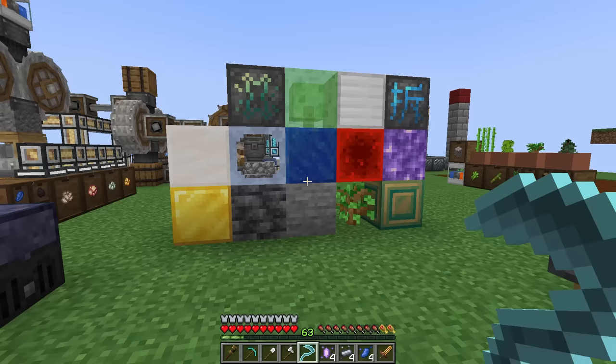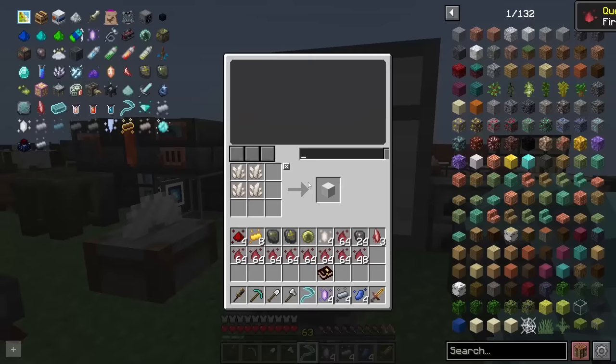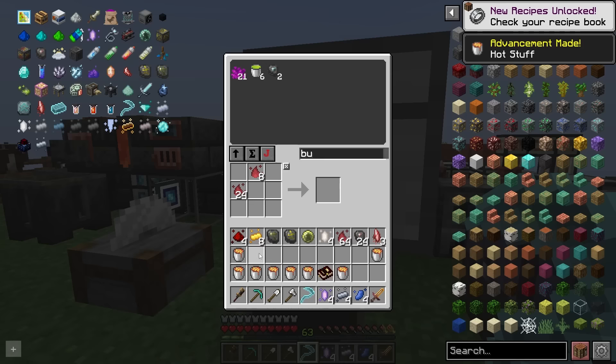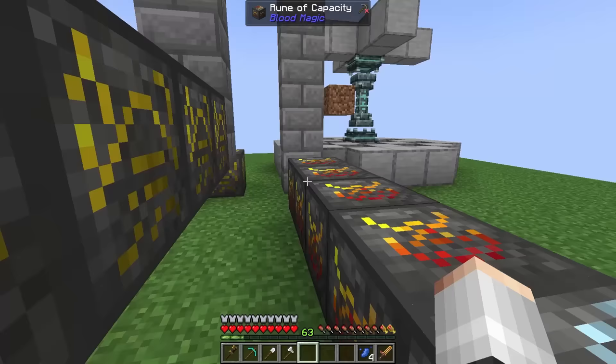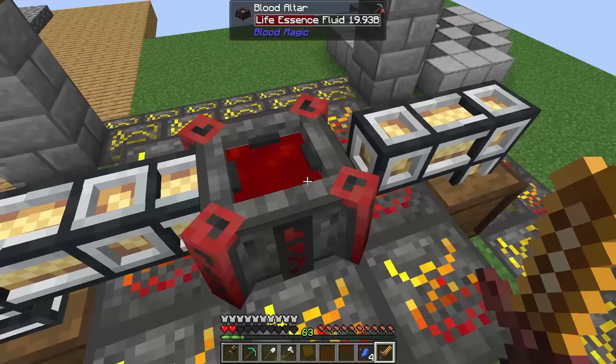For now I just need some fire essence - let me show you something broken. Using the scythe on a campfire to get essence, we can auto-click for super fast drops. There's no cooldown - it's incredible. We now have access to lava, which is nice to have. Over at the altar I've added more augmented runes: speed runes, more capacity, and more self sacrifice. We can now hold around 45 buckets of LP.